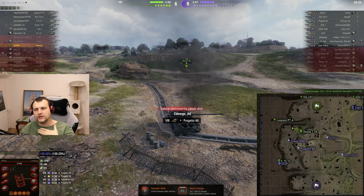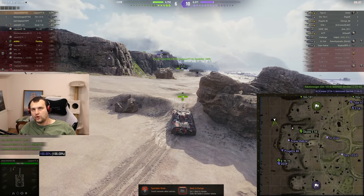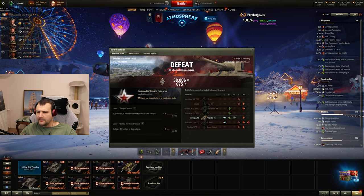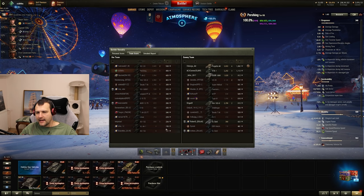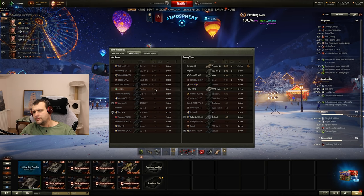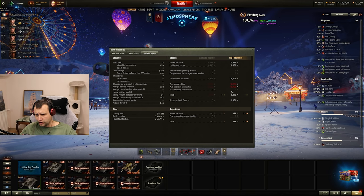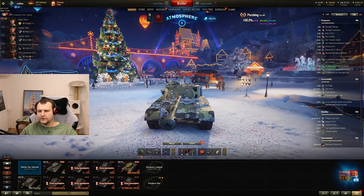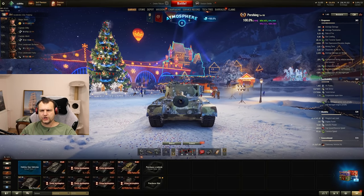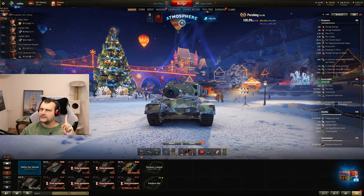I cannot blame the tank in this situation — I need to accept my responsibility for misplaying the game. We had 1,400 damage and 900 assisting damage. We are second by experience, number six by damage, but mistakes were made on my side. GG for the enemy Progetto — he was down to one-shootable HP and did a very good job. We made 10,000 credits, which is not ideal. For the next game we are going to remove turbo and use ventilation instead — we will check if we can feel a significant difference.